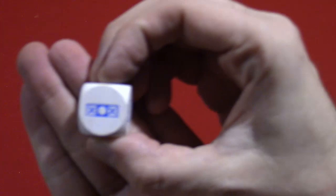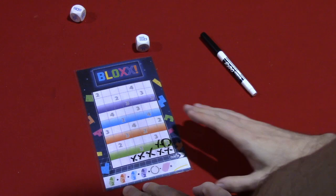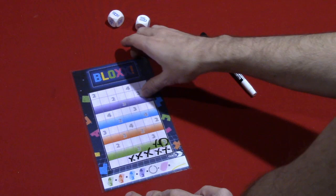So maybe I would take this one, which you could see is three in a row. However, I would simply need to mark X, X, X in a row instead of with the circle in the middle. So this is going to keep going with players rolling the dice, drafting one of them, and then other players picking one of the two dice.